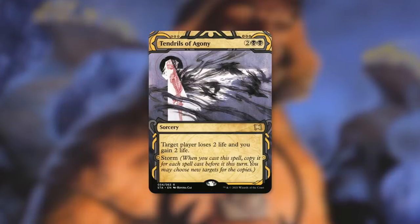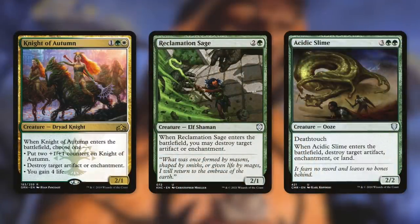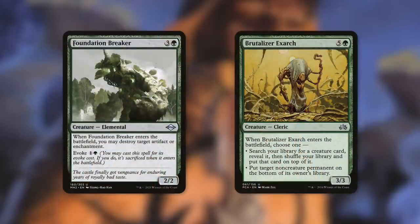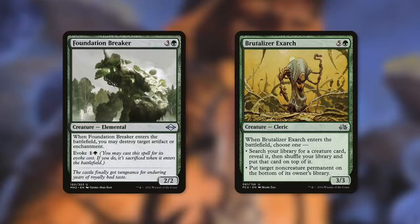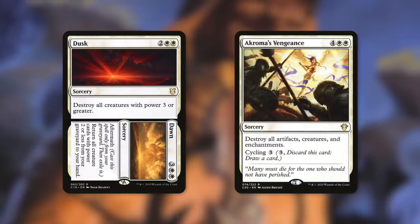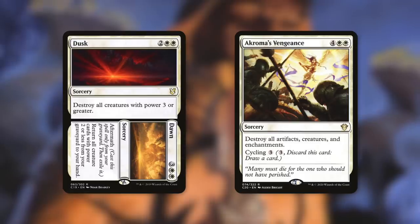Before taking our opponents out, if we need some ways to take out some of their things, we've got some fantastic ETB cards: Knight of Autumn, Reclamation Sage, and Acidic Slime. Knight of Autumn has when it enters the battlefield, choose one — put two counters on it, destroy target artifact or enchantment, or you gain four life. Reclamation Sage's ETB destroys target artifact or enchantment, and Acidic Slime does the same or can destroy a land. We've also got Foundation Breaker, which destroys target artifact or enchantment when it comes into play and has an evoke cost of one and a green. Finally, there's Brutalizer Exarch, which when it enters the battlefield lets you either search for a creature card and put it on top of your library, or put a target non-creature permanent on the bottom of its owner's library. We've also got some flexible wraths with Dusk to Dawn and Akroma's Vengeance. Dusk destroys all creatures with power three or greater, and Dawn returns all creature cards with power two or less from your graveyard to your hand. Akroma's Vengeance destroys all artifacts, creatures, and enchantments, or we can cycle it for three.